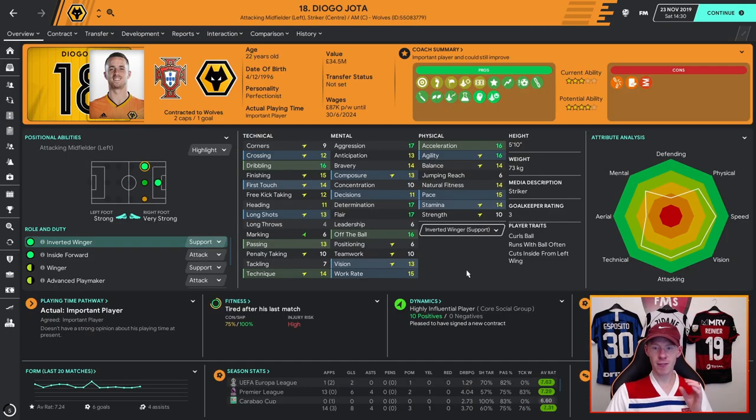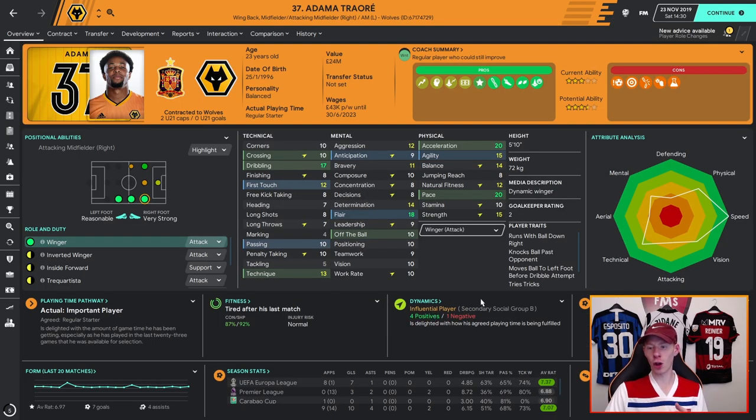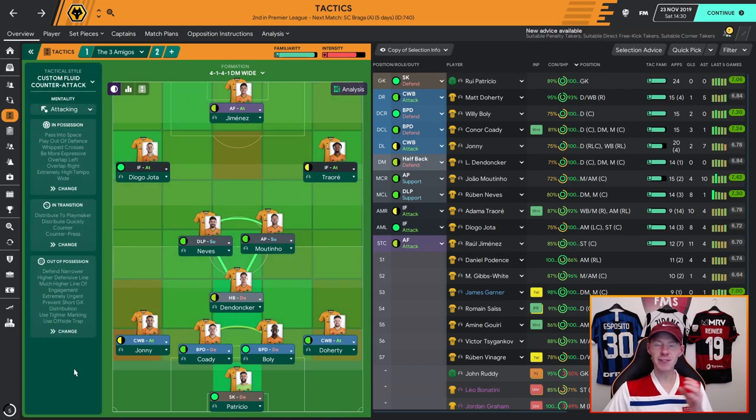The inside forwards need to be just that — flair, dribbling, skill. If they can finish, that's a real big bonus. Look at Jota: he got four assists and eight goals from 14 games. On the other hand, you could use someone like Adama Traore, who I use more often than not off the bench. He made 14 sub-appearances and scored 10 goals. As players were fatiguing towards the end of the game, he was an absolute nightmare to deal with his 20 acceleration and pace. He isn't a natural inside forward from the right — he's a winger — but he still floated into the box and got on the end of some late crosses. The fact that he starts so deep takes advantage of his speed.